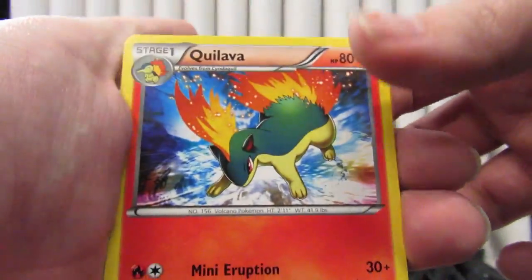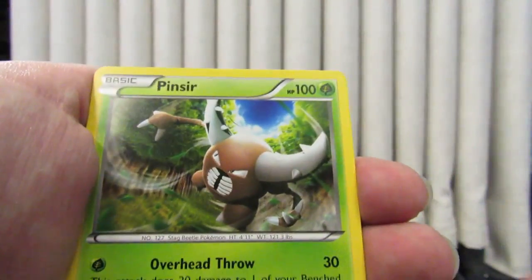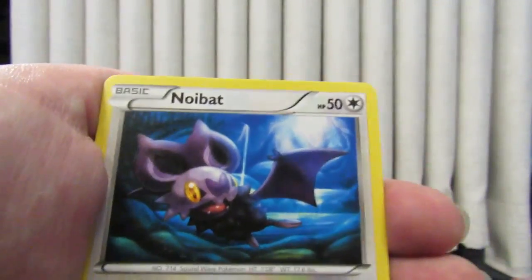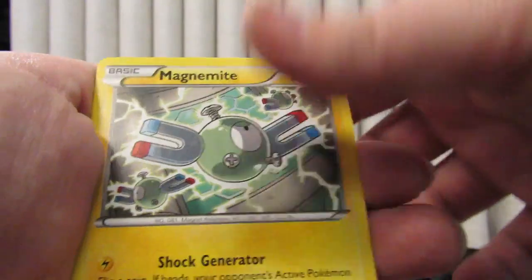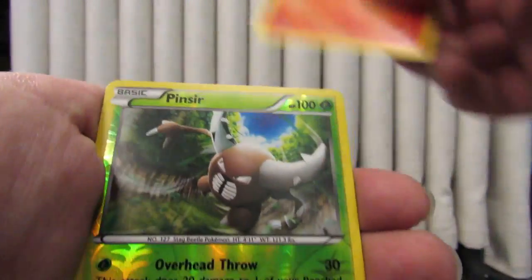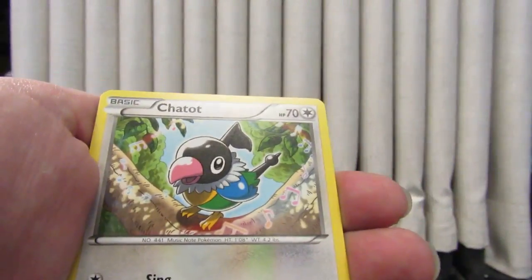Start off with Quilava, Behe, Pinsir, Noibat, Chespin, Ralts, Magnemite, Fennekin. Reverse Pinsir, and our rare is a Chatot.